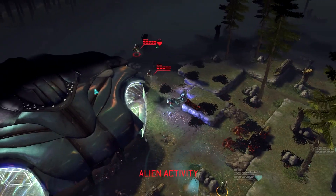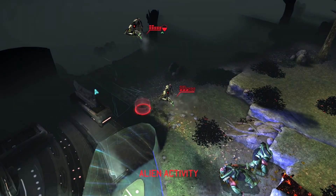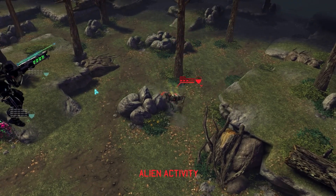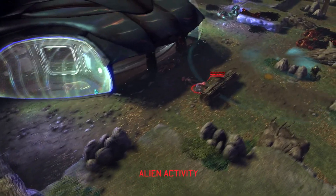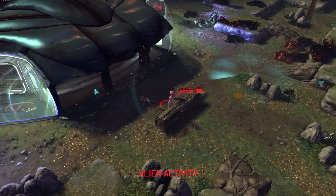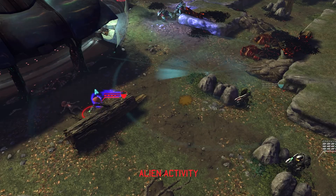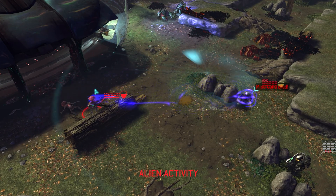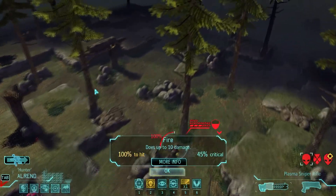So there's two floaters, a Sectoid Commander and a Muton Elite still alive. He's dead - you idiot, why would you go closer to me? You going to mind control someone? Is that what you're going to do? It's ill-advised. Well, you're dead now. Good job. That's how you get yourself killed in this game - mind control, my man.